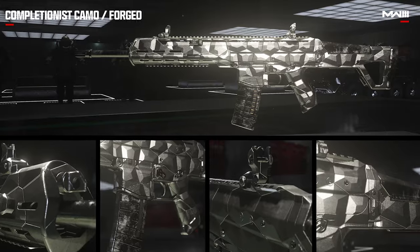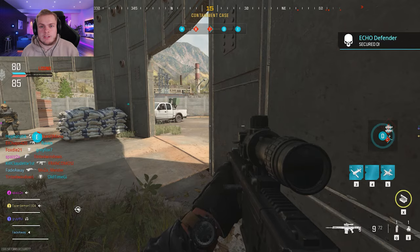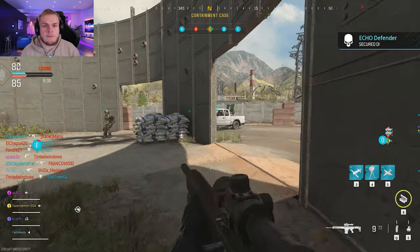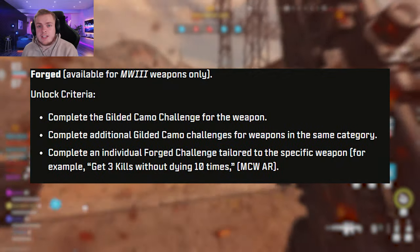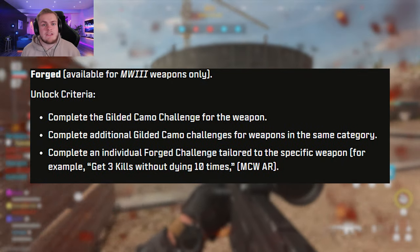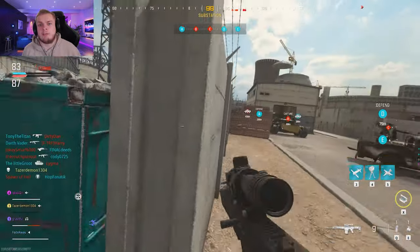The next completionist camo is the Forge, which is like the platinum. The requirement for this one is to complete the Gilded camo for the weapon category, then you will have to get a new challenge dedicated to that weapon, which is to get three kills without dying 10 times. This is even easier than the previous challenge and it's so much better than last year where you had to get long shots.